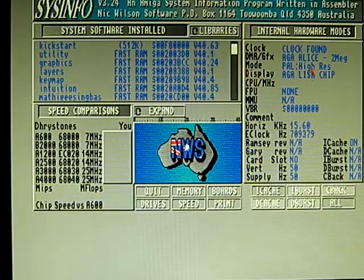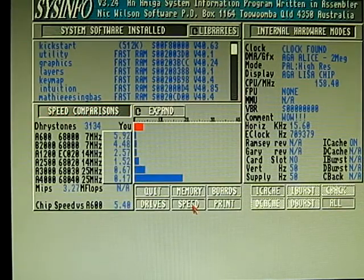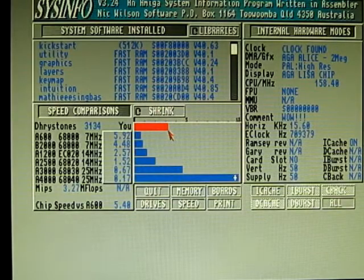SysInfo is telling me I've got AGA PAL. Let's do a speed test. The speed shows 158 megahertz, which of course we know is not true. Speed-wise it's a little bit slower than a 68030 at 25 megahertz, and about 40 to 50 percent faster than a 68020 at 14 megahertz. But it works fine.